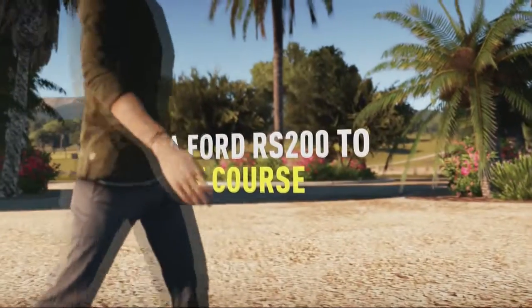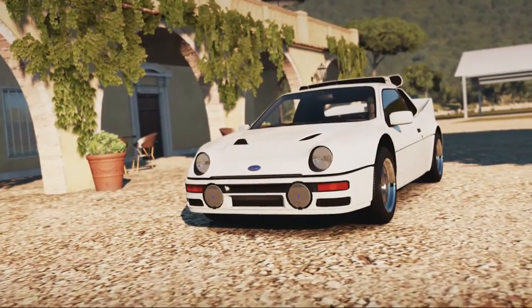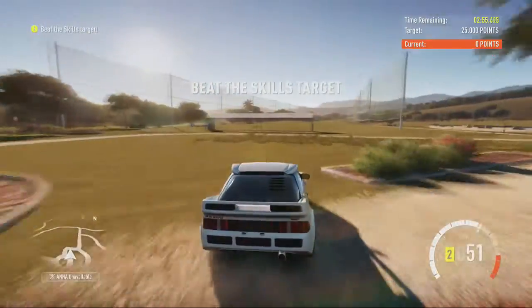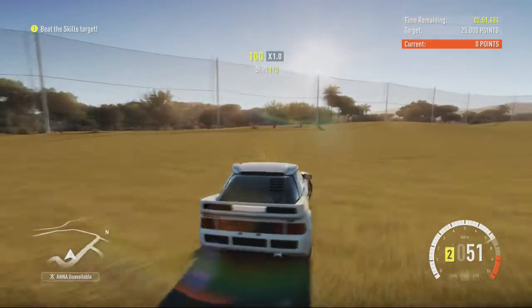If we press X, it is take a Ford RS200 to the golf course. We have to beat a skills target of 25,000 and we've got 3 minutes to do it in, so hopefully it shouldn't be too much of an issue.